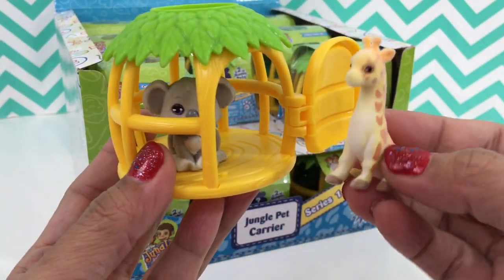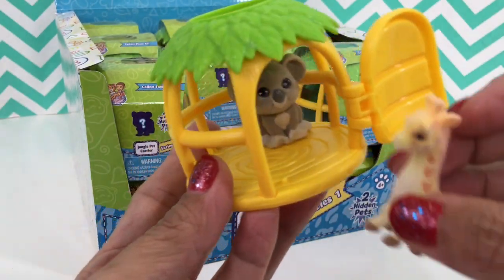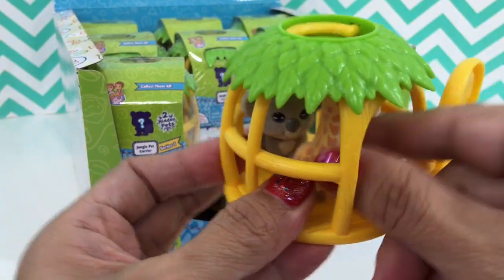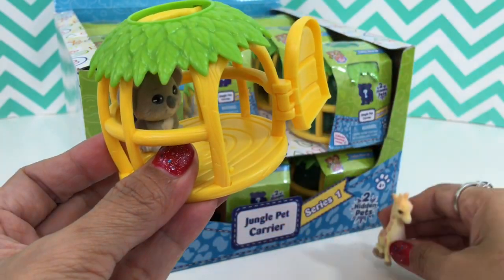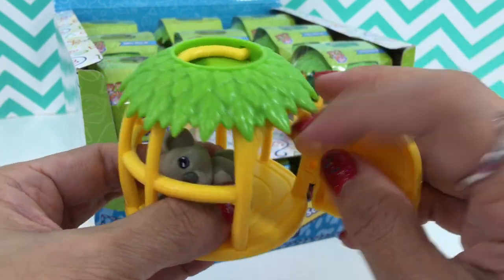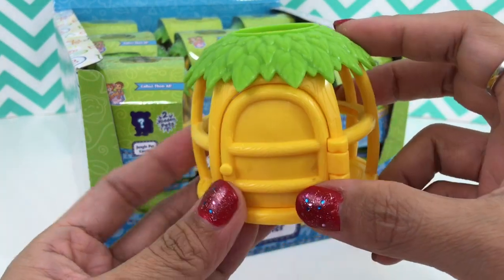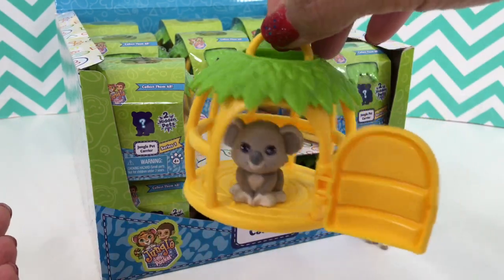Very cute carrier - it has a tiny door. Now we can put them inside. I doubt if Gina could fit inside, she's tall. See - barely fits. It's stuck, so let's have Gina outside. She barely fits the cage - wait, what am I saying, it's not a cage, it's a jungle pet carrier! Let's leave it open. This little handle is very cute.